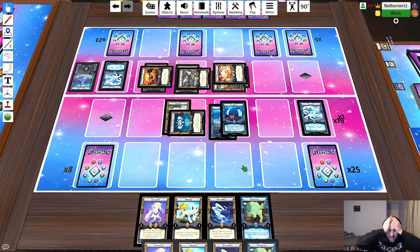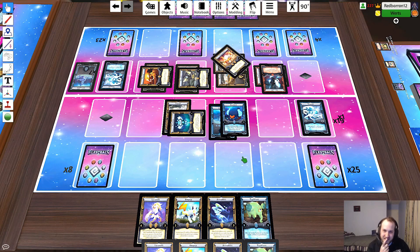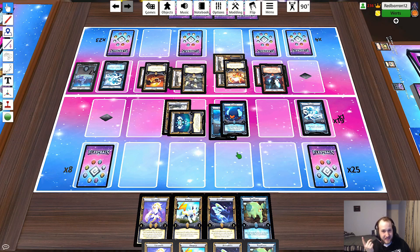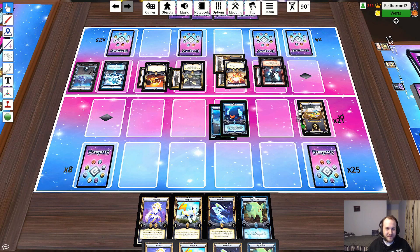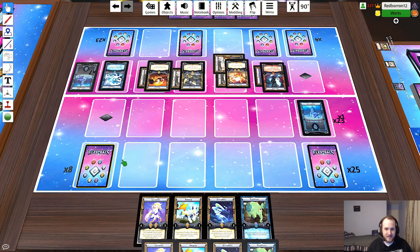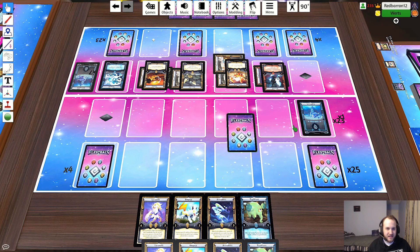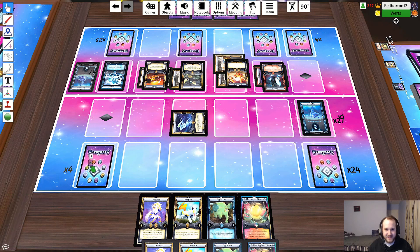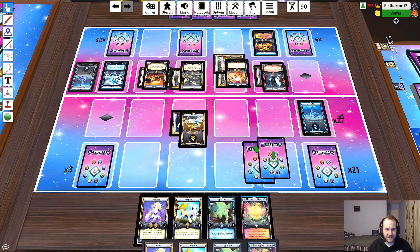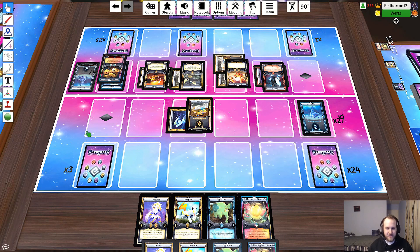Quackle will attack Spark Kit. Necroff will attack that kid for one damage, then two-one - I'll take four. Drop turn - he will draw what he needs. Rabbit - GG! Gorgon's Gaze the Rabbit. That is game - we'll go on to match number two now.